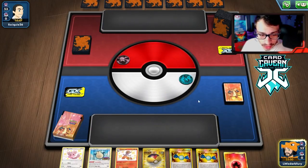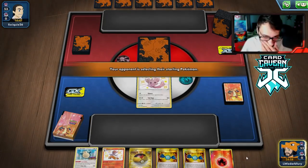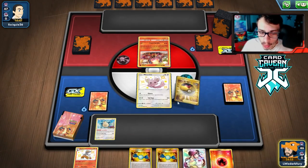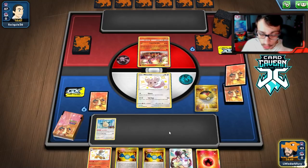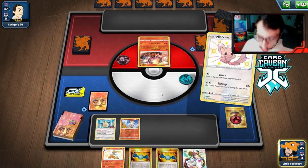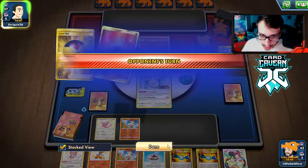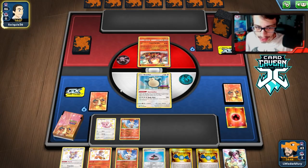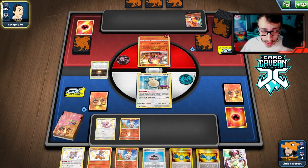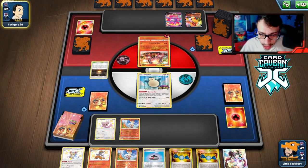This is a pretty good opening hand for game two. We can start with Minccino and retreat it to get energy in the discard. This hand is insane — very good. We're against a Welder deck, so let's Level Ball for Scorbunny, retreat Minccino to get energy in the discard, go into Snorlax, and do a nice fat Gourmandize. We need a lot of setup to get a knockout on the Volcanion, and that includes finding Bird Keeper. The one thing I don't like about Snorlax is it can get stuck in the active very easily.